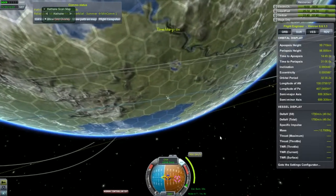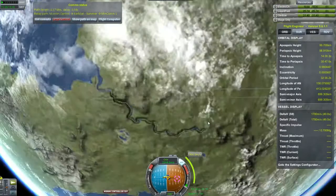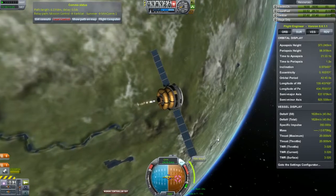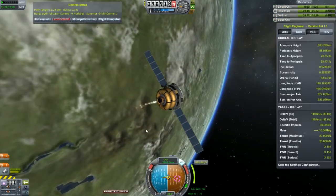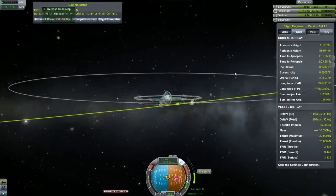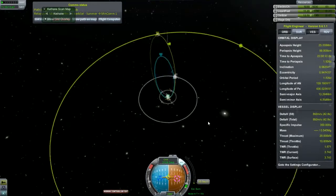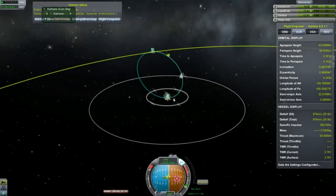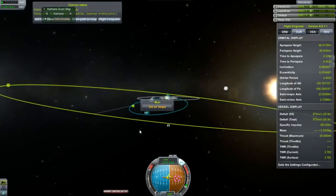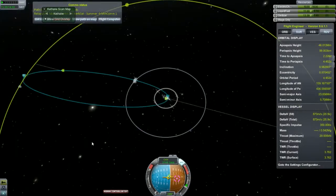I can just go ahead and speed up for a few seconds. It's a lot easier to go towards Minmus if you plan on encountering it at one of the orbital nodes that it crosses, so you don't have to do any plane changes. I don't have a perfect encounter set up for it yet, but I think I am good enough to continue here.